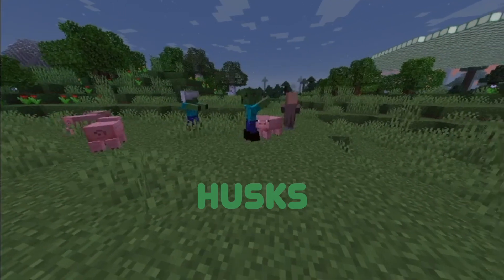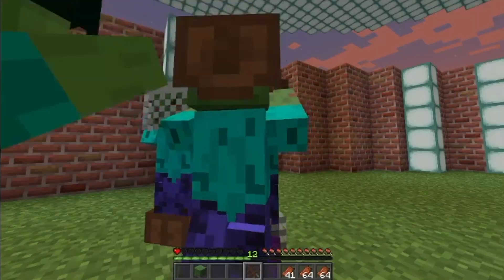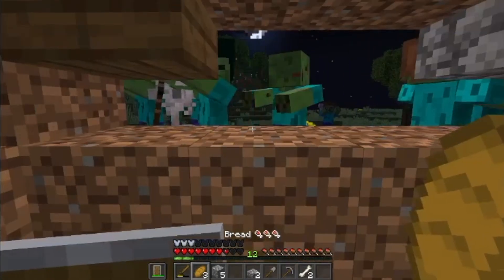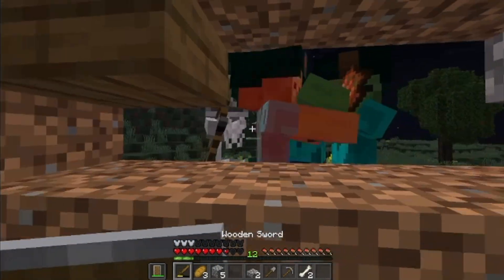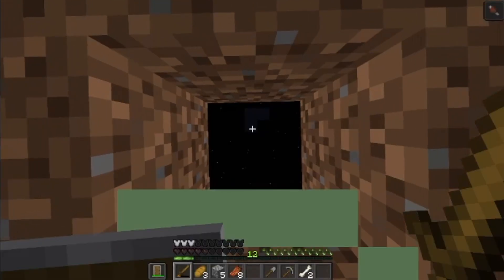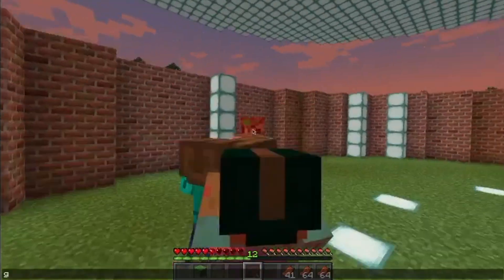Undead flesh eaters, husks, mummies, vampires, zombies — whatever you call them, these are a scary thought. A huge spread of these brainless green predators is what they call a zombie apocalypse, and I decided to create this scary experience in Minecraft with one data pack, featuring everything from fast zombies to not-as-fast zombies.